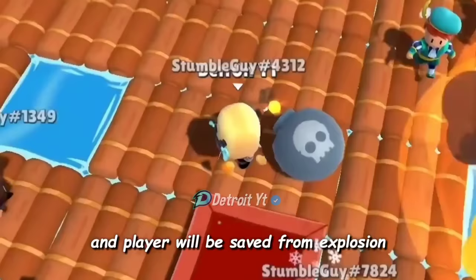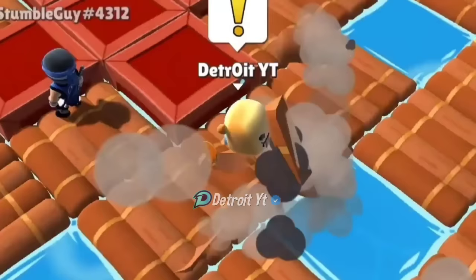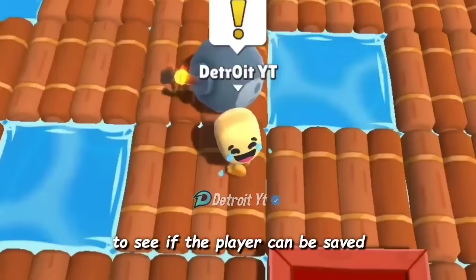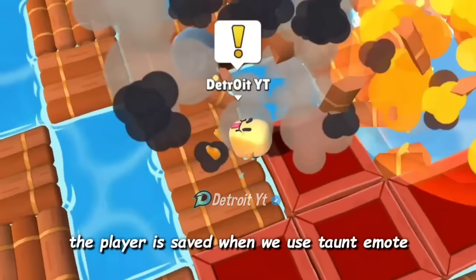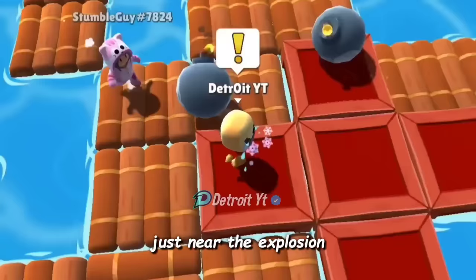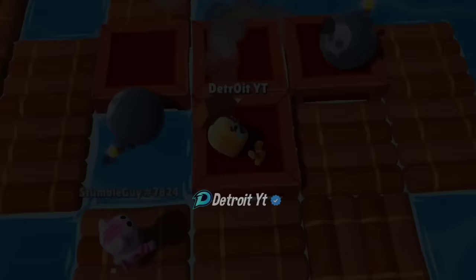As we are standing near the bomb and it is just about to explode, we will use taunta mode and the player will be saved from the explosion. Now we will try this trick several times to see if the player can be saved by using taunta mode. We can see the player is saved when we use taunta mode just near the explosion.